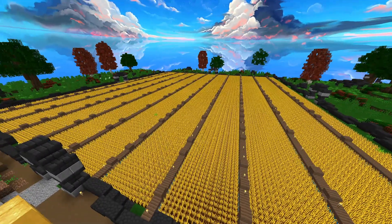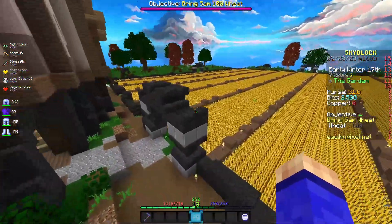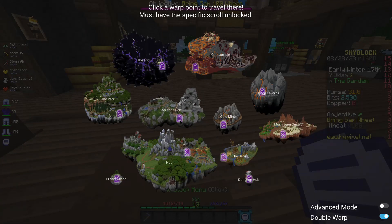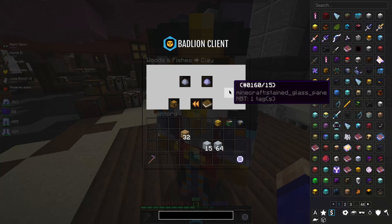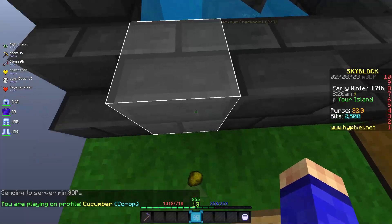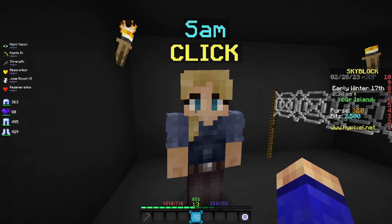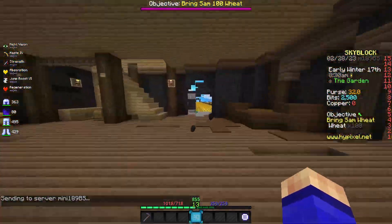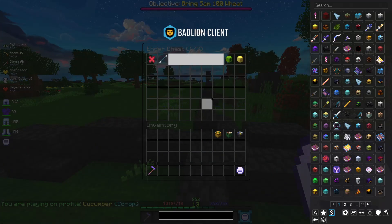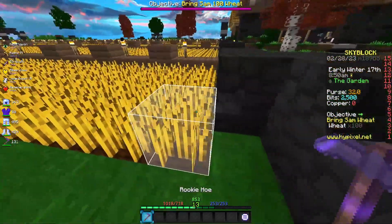One full field done — well, apart from a little bit — but that should be done by the time we finish farming. You can't sell clay blocks, good to know. So we need to get around to farming, and a good way of getting everything is to basically fill both my ender chest pages and my inventory, and then I'll definitely have enough.